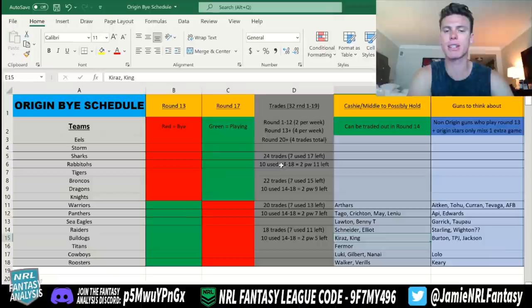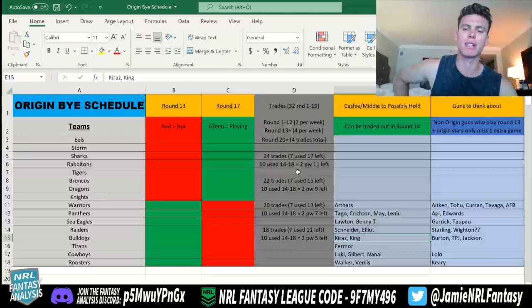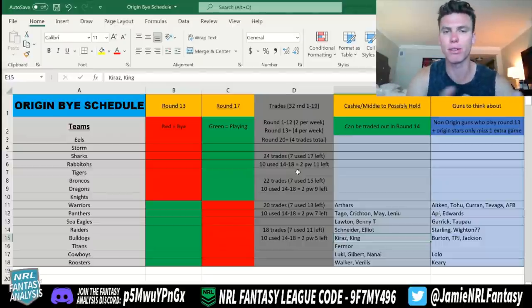In terms of trades, I put an example here for those who have 24 trades left — there are a few out there. I put out the number of seven over the next four weeks, which could be a little bit low — so rounds 10, 11, 12, and 13. One or two per week over the next three, so maybe four trades used in those three weeks, and then three out of the potential four in round 13. That should get you around 12 to 15 people playing in round 13 and set you up well for that first Origin buy round.